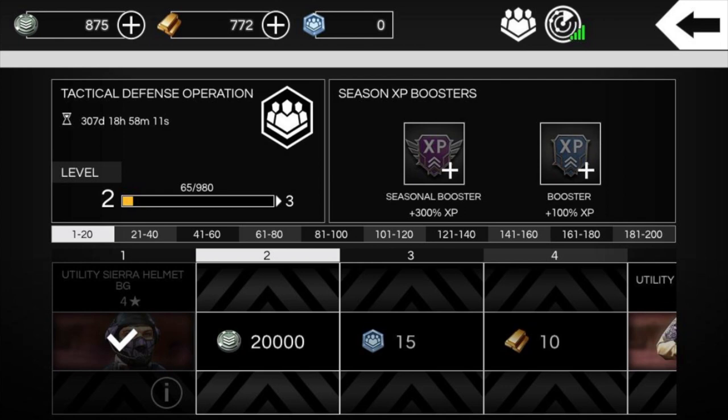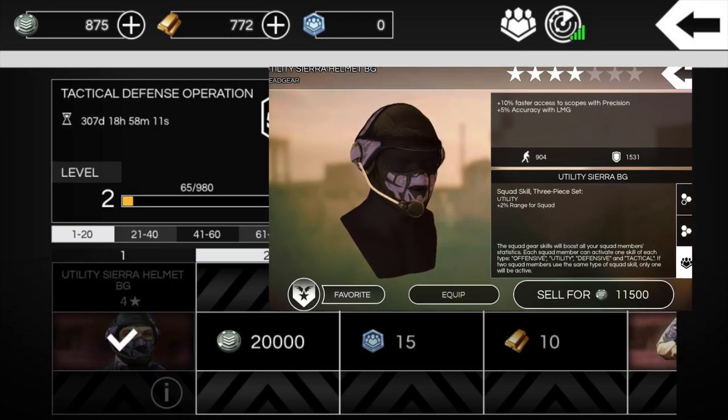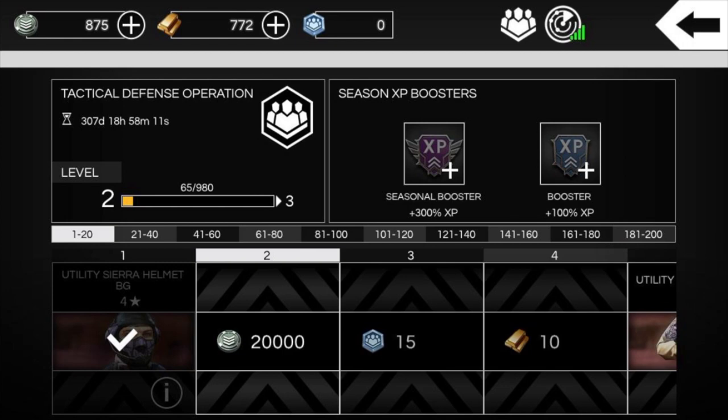It looks like the final tier will be level 200, since it caps out at 200 on the right-hand side. As you complete each tier, as you level up in the Season Progression — which I think is the After Pulse battle pass type of thing — you get some type of reward. Starting on the left-hand side, you see the Utility Sierra Helmet BG. It's super grayed out since it's already collected and claimed in this screenshot. We talked about that gear piece last video, which was super interesting — some changes coming to the gear user interface screen, adding things like squad skills.